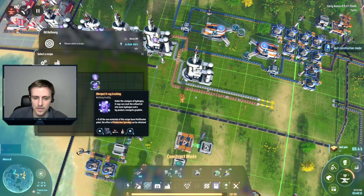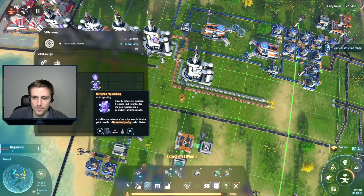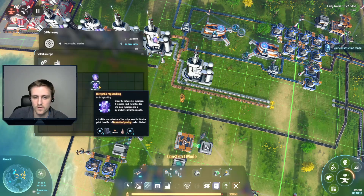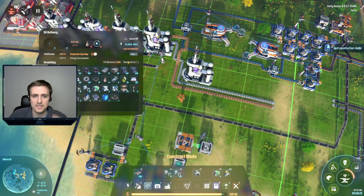We need to take some of the output from this recipe and reuse it. This makes three hydrogen but it takes two, so we don't want to send all three to science - we actually want to send two of it back into itself to keep populating itself, if that makes sense.